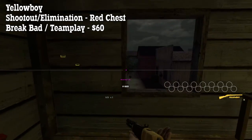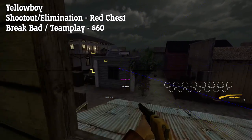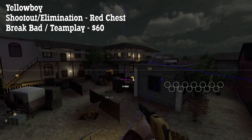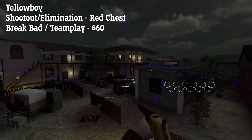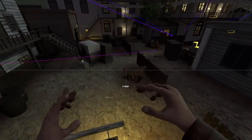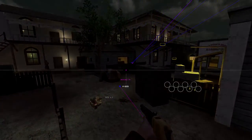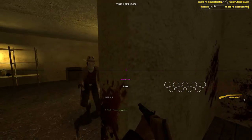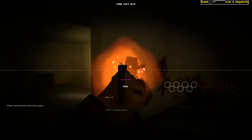The Yellow Boy can be found in the red chest in Shootout and Elimination and it costs $60 in Brickbat and Teamplay. The Yellow Boy is a repeating rifle with 17 shots and it works more or less the same as the Carbine. Hold right mouse button to look down the sights and left to fire. It's also extremely accurate but it will only guarantee an instant kill with very close range headshots because the damage fall-off makes it go under 100 very quickly.